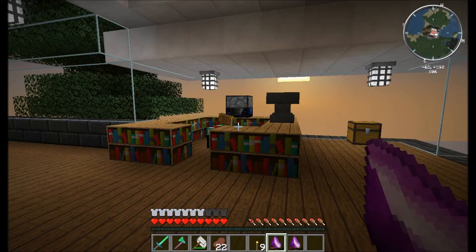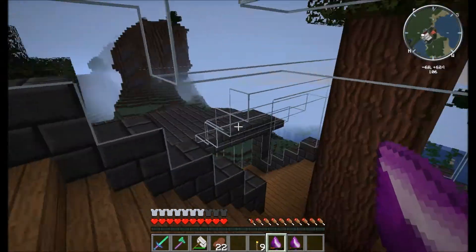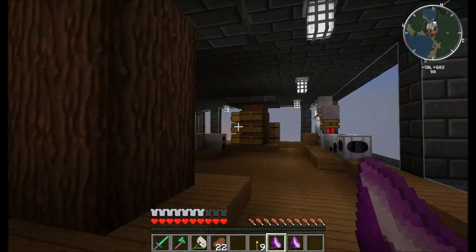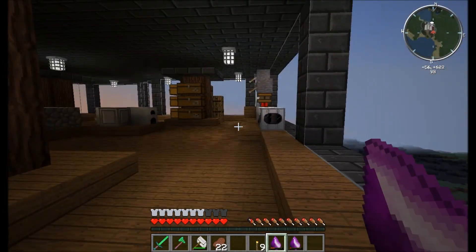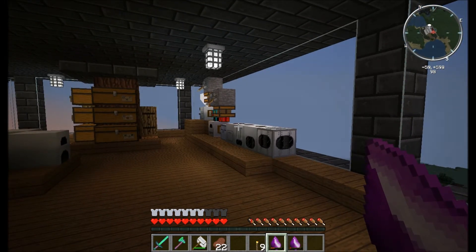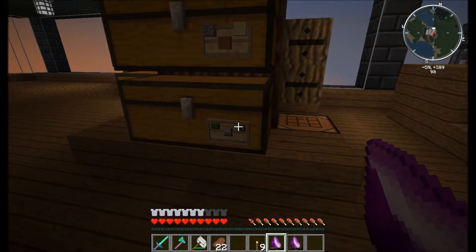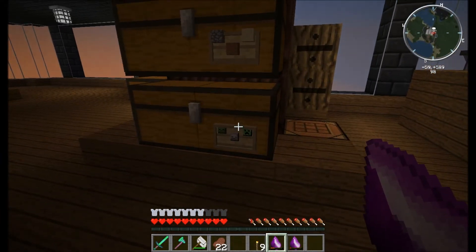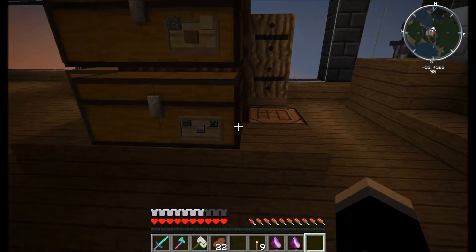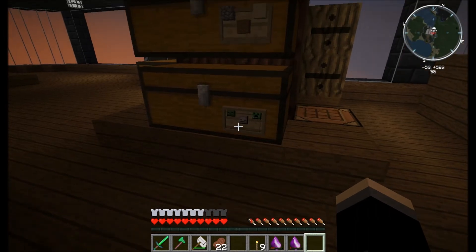I've built this structure, kind of modeled after another popular YouTuber's house. I saw he built his house on top of these trees and I thought that was a really cool idea. I've got some basic Industrial Craft 2 machines, I've been using these cool new little frames — labels. The label is six planks.